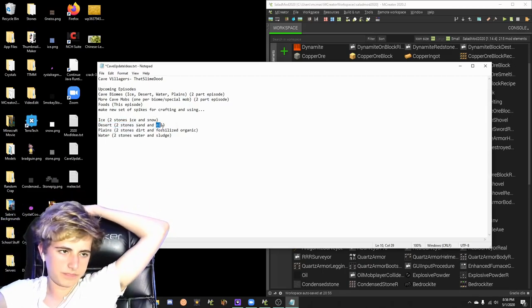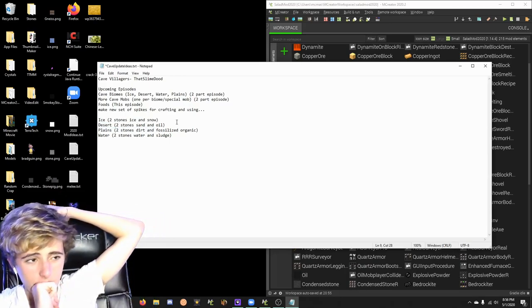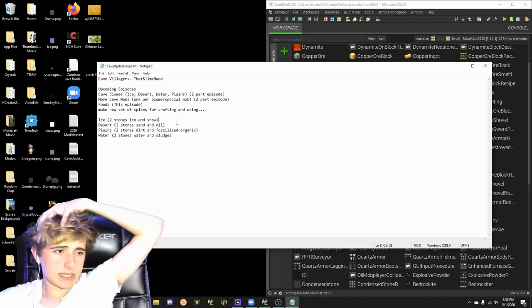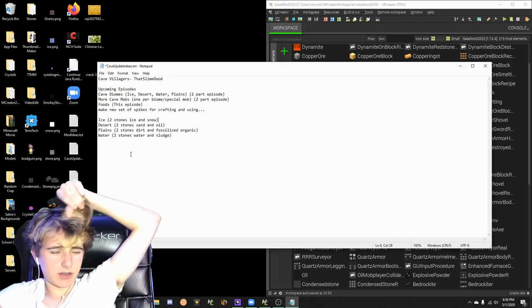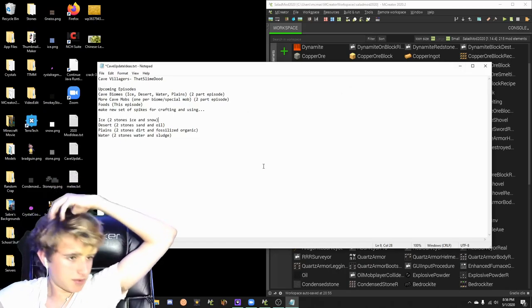Here I have oil, which is kind of hard to do. I just might make that an ore that just spawns abundantly in the desert. I'm still trying to figure out how all this is going to work because I've tried tediously to get the oil to work — it just keeps refusing.